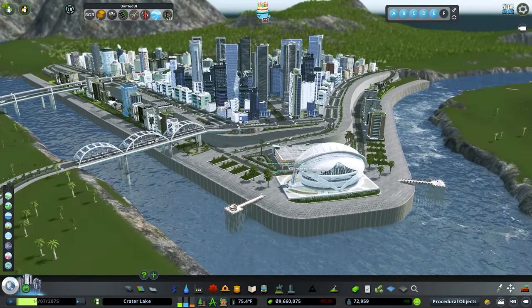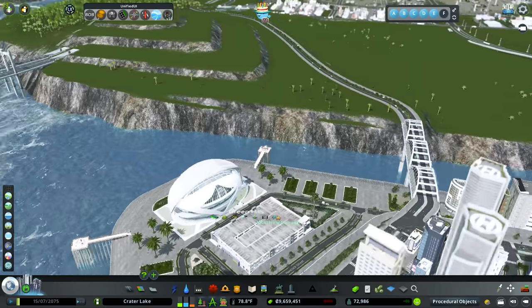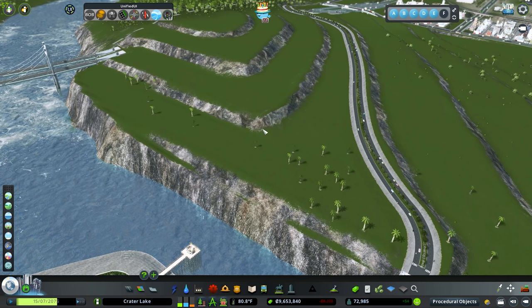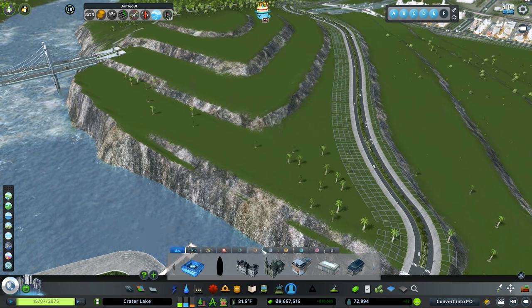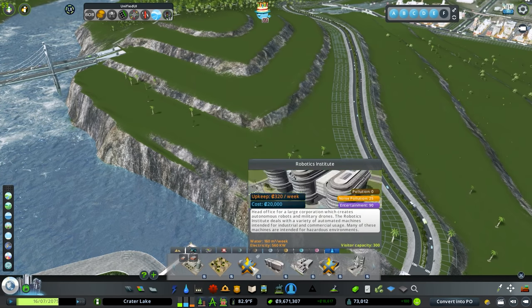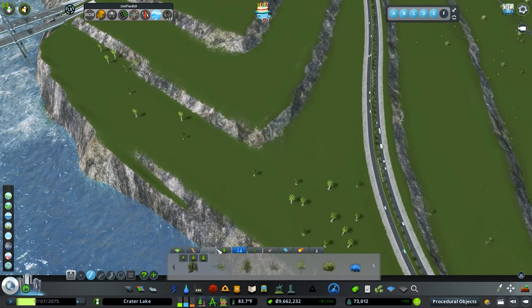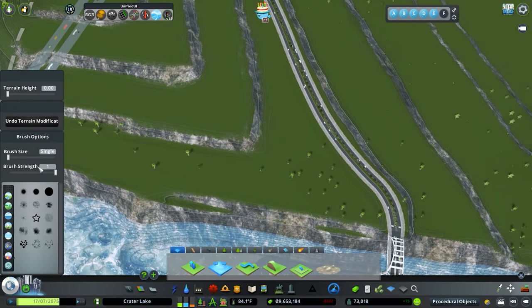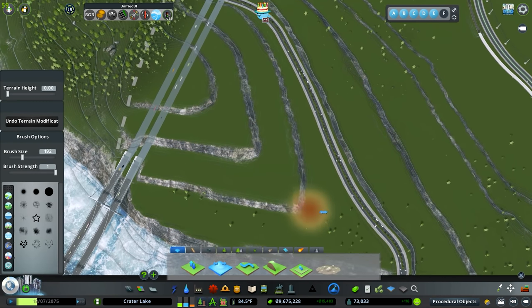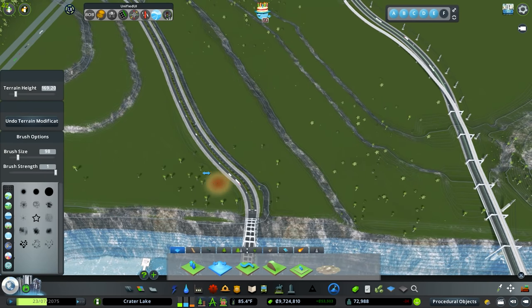Especially since we did the high-rise residential down here, we want to protect that area. What I'm thinking is we'll jump over to this area today, bring back the cliff a little bit, and do the nanotechnology institute with probably the semiconductor plant as well — maybe even the robotics institute. We might roll them all into one, add some water features, do some decorating, and really turn it into a pretty cool complex.